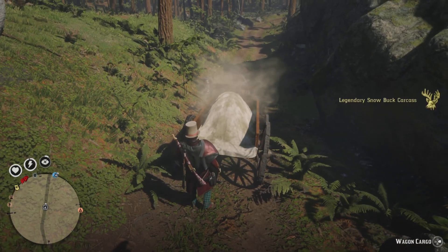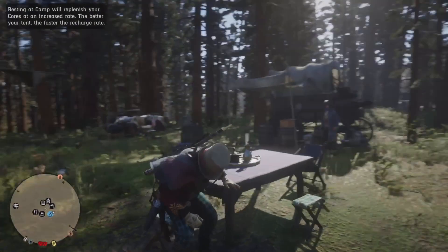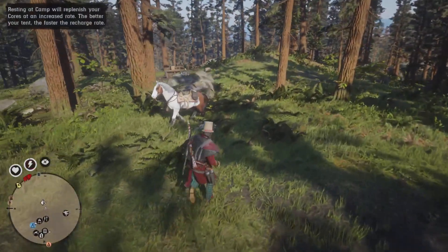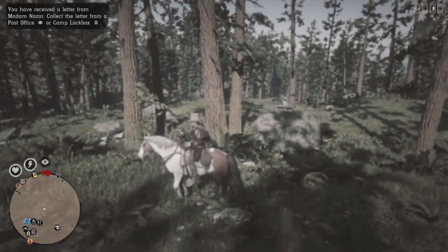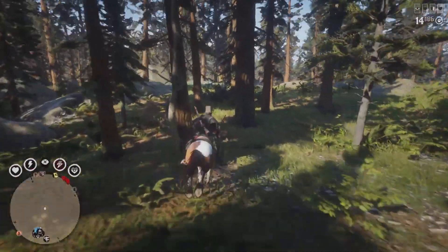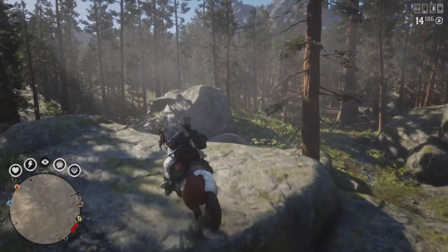It works 100% and it's really easy and 100% consistent. You want to disconnect right here - you can disconnect however you like, but make sure to disconnect rather than close the app, because closing the app sometimes isn't consistent. Just disconnect your internet however you can. Now, if you're wondering where this legendary snow buck spawns, most of the time it'll spawn around the 'L' in Tall Trees. Head towards that direction, and if it doesn't spawn there just head the opposite direction - 90% of the time it'll always spawn there. The radius is pretty wide, so even if you're a bit far from the 'L' in Tall Trees it'll still show up on your mini map.